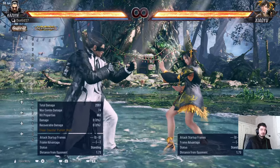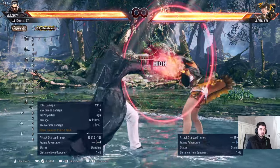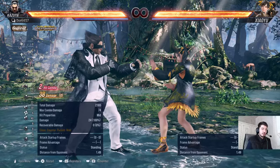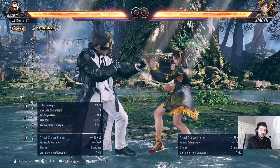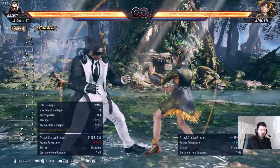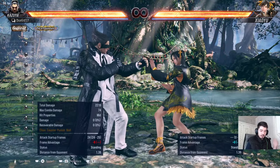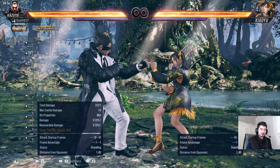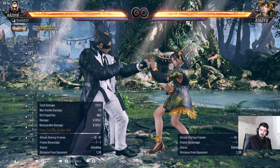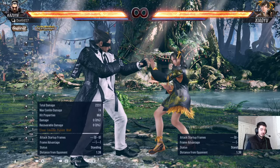Two-two is minus eight on block — it's safe, but it's not natural on hit. The main usage of this move is to check people so they don't press, using it as a counter tool. Maybe you do down-back four into two-two so they don't press. It's going to be weak to high crushes, and even though it's not punishable on block, you are right in their face at minus eight, which Kazuya really dislikes.